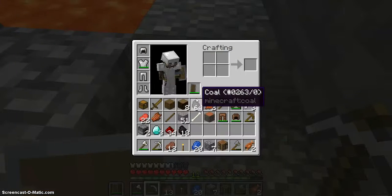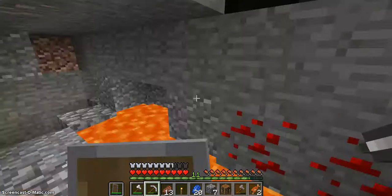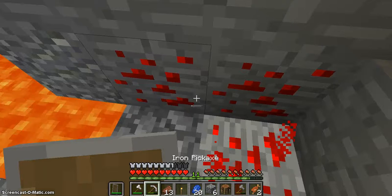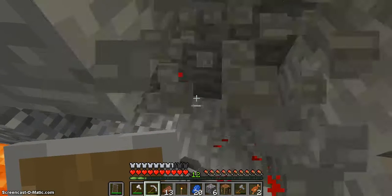Bam! Three diamonds — just enough for a pickaxe. Sadly, not enough for an enchanting table, but a pickaxe is a great start. A pickaxe means that we can get to the Nether.